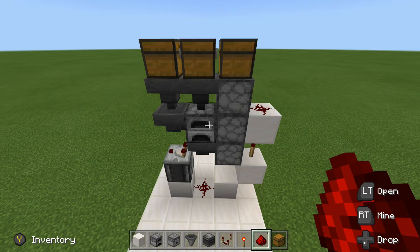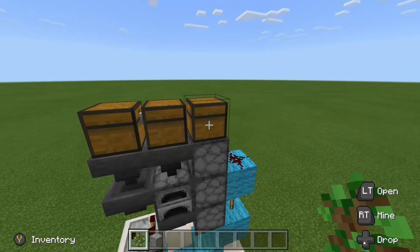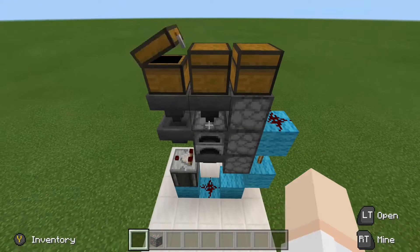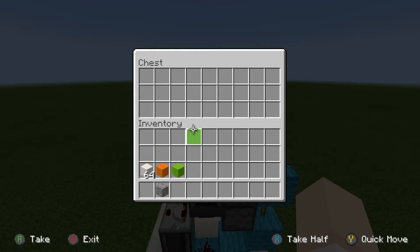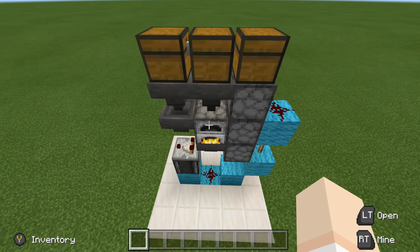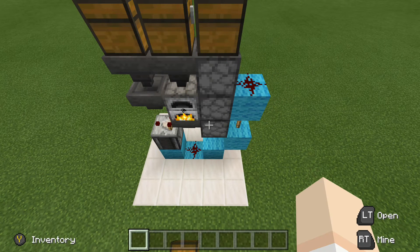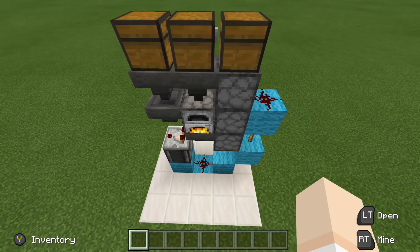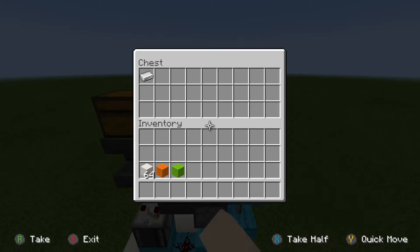Now let's go ahead and give it a test. We have our empty furnace and our empty output chest. This is the fuel chest, so let's place in our fuel — that will go down below right there. Then we're going to place in our ore. That is smelting. I did swap out the colors here just so things will be less confusing down the road as we add the extra features. Once that is done smelting, we can open up this chest and there we have our ingot.